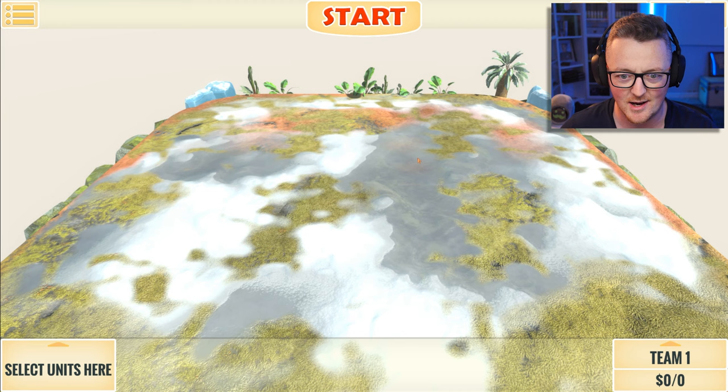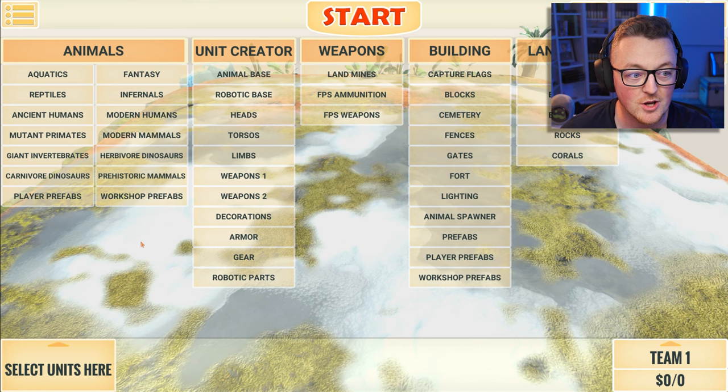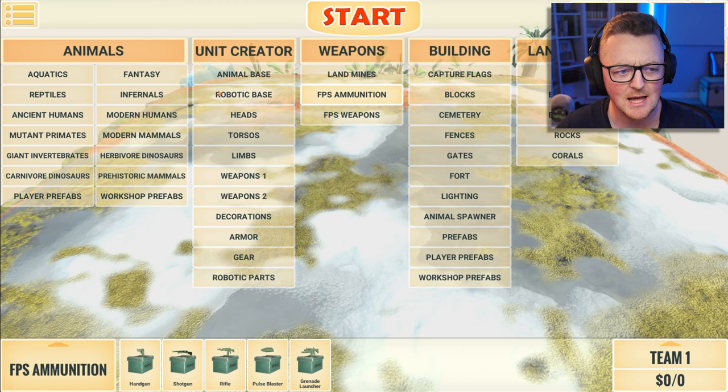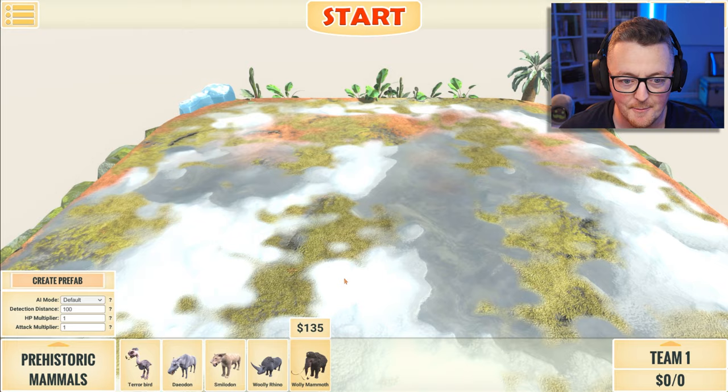Let's just load in a map like this prehistoric map, which now that I think about it I don't recognize. This might be new and it might have something to do with the prehistoric units we've heard about. There are animals, unit, create, weapons, building, landscape, and combinations — and a boss unit. Oh wow this map is actually massive.